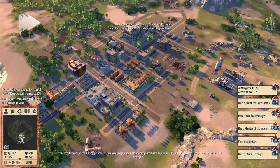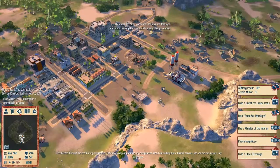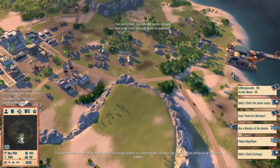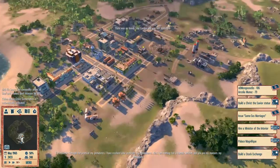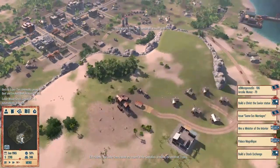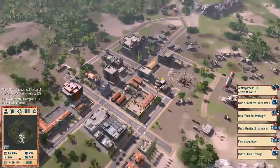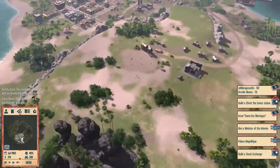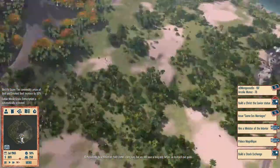I didn't have to use martial law or anything and now I've won the elections - awesome! But something shook - I don't know where. What exploded? Was that the volcano or an earthquake? It could be the volcano.